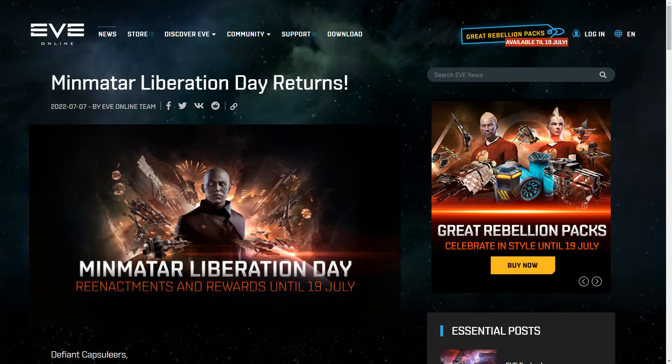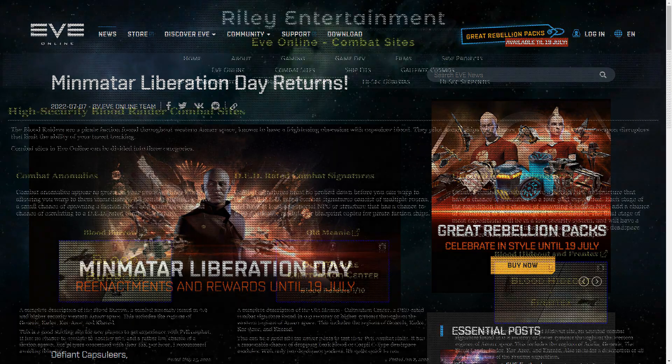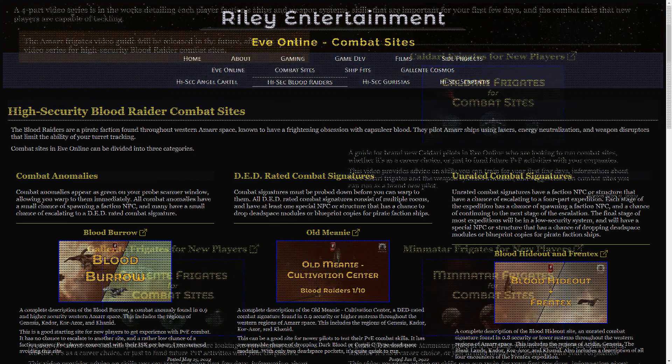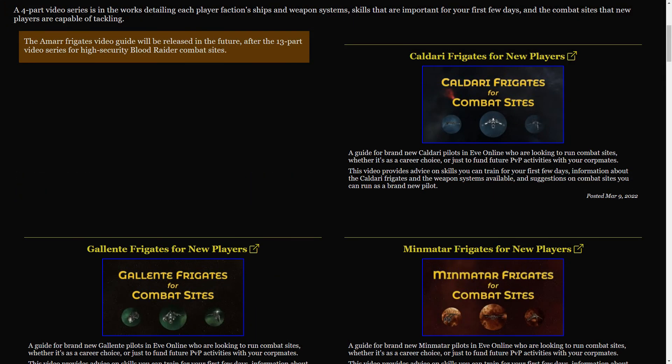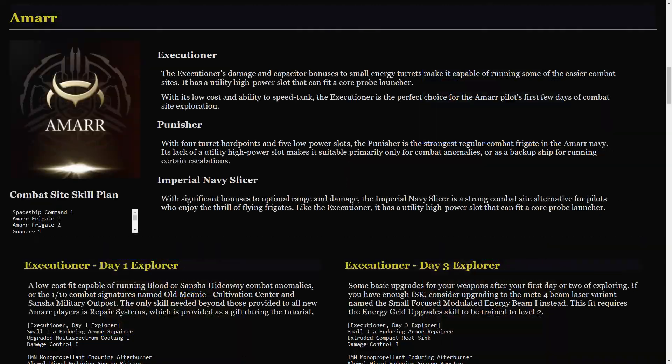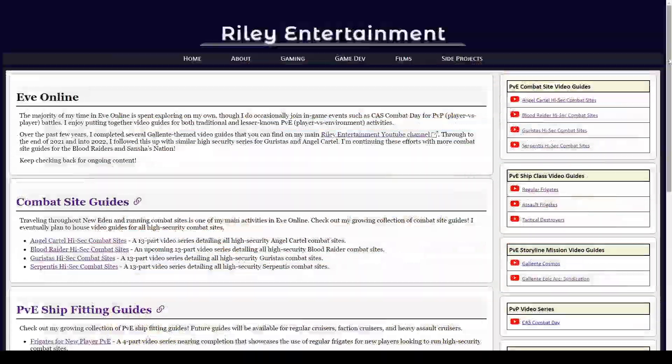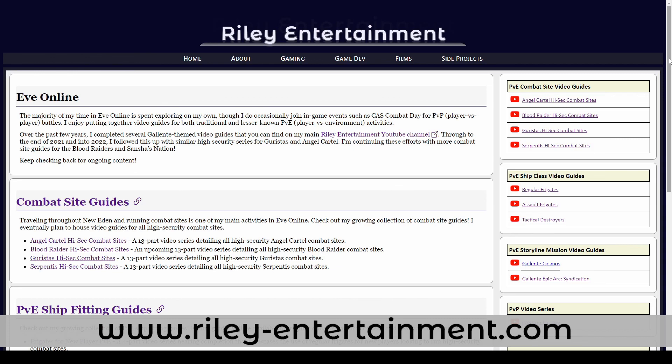And that's all I have for the Minmatar Liberation Day event. Having recently completed my thirteen-part series on Blood Raider combat sites, I'll now be focusing on finishing my four-part series dedicated to helping brand new players run regular combat sites. My next video will take a look at Amarr Frigates. I have plenty of other EVE Online videos on this channel, with a companion website over at RileyEntertainment.com.